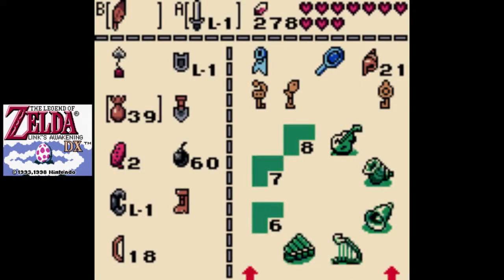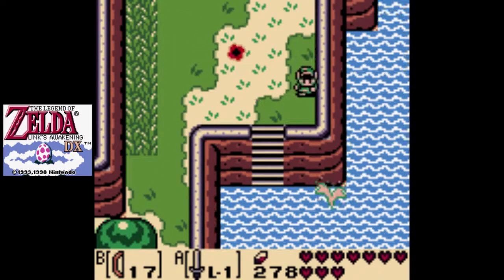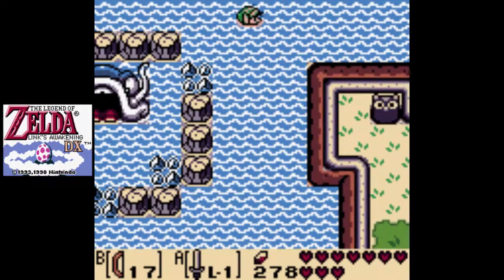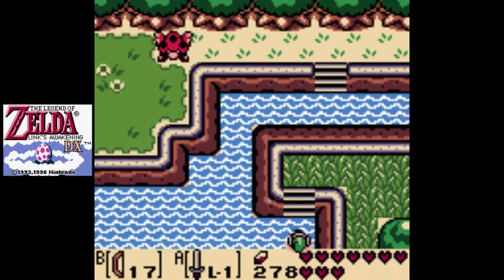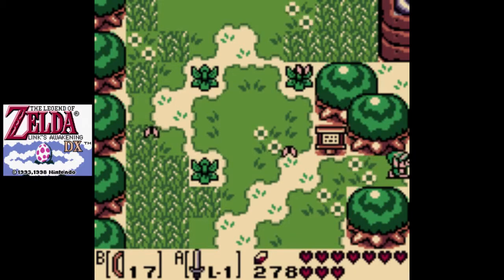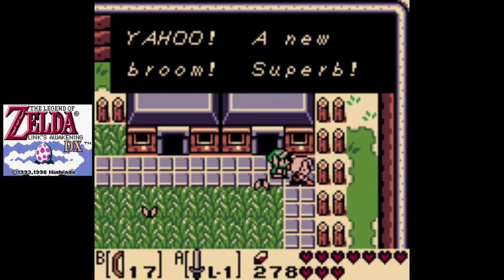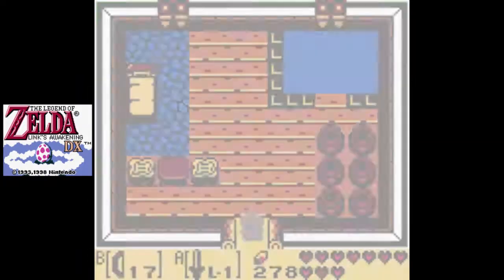So, that takes care of those treasures. Another arrow for this guy. So let us go employ the magnifying lens. The first use will be back in Animal Village. The old lady is sweeping here in Animal Village now, rather than at Master Ulrira's house. You're welcome, ma'am. Now into this house with the magnifying lens.